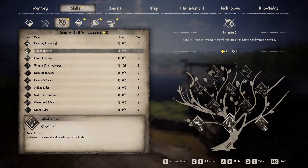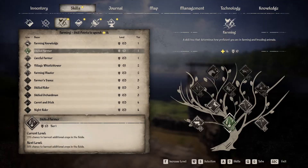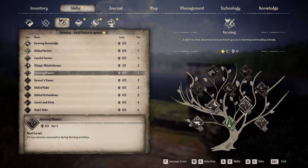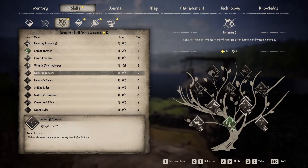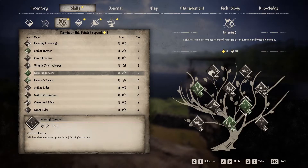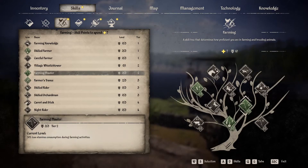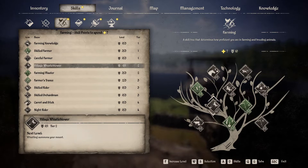For farming, I wouldn't take farming knowledge — it levels up pretty fast. Go right to skilled farmer and max that out straight off the bat. After that, if you don't have your horse yet, go into farming master. If you do get your horse quickly, take whistle lord. Take at least two skilled points into farming master before you take one into farmer's trance. Take no more than two points in farmer's trance or you're going to hurt yourself stamina-wise in the long run.